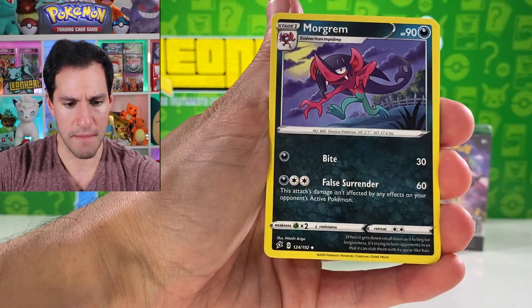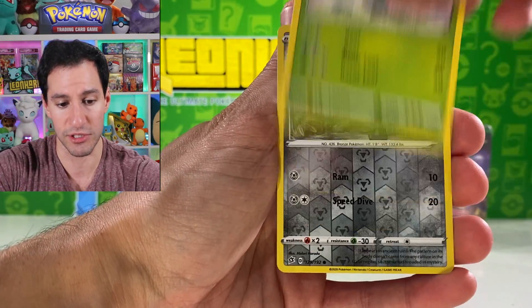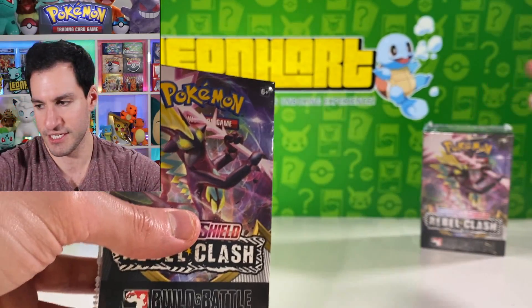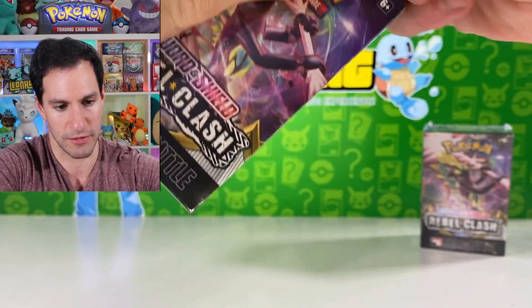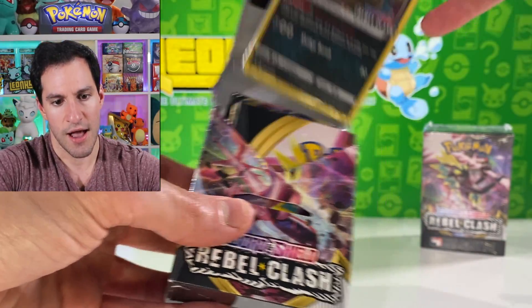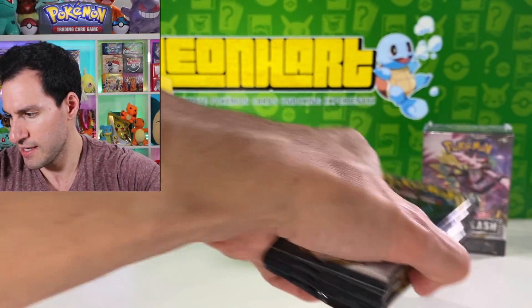This box went a little faster since we didn't show the extra deck cards. Fire energy — let's hope we get some last pack magic. Scythe — I hope there's a holographic in this set, it would look really nice. Bronzor, Beartic, Skwovet. Next box is up! This seal is being very awkward to open — okay, there we go. Can we please get the final promo card?